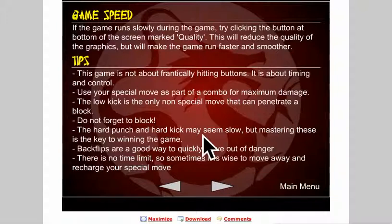This game is not about frantically hitting buttons — it is about timing and control. Use your special move as part of a combo for maximum damage. The low kick is the only non-special move that can penetrate a block. Do not forget to block. The hard punch and hard kick may seem slow, but mastering these is the key to winning the game. Backflips are a good way to quickly move out of danger.